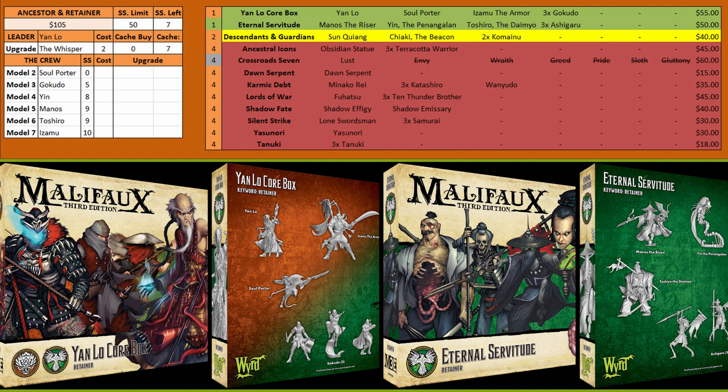For the Ancestor keyword we're going to start with Yanlo's box and then go with Eternal Servitude, because this gives you a lot of the ancestors you're going to want. You have Manos, who is a leaper that can also ignore Demise with Lantern of Souls and can do min 3 damage at range — just an awesome model that can deal with a lot of problems. Then you have Yen, who is a fast scheme runner with Move 6, Flight, and can take Interacts as a bonus action, making her a really good schemer anywhere on the board.